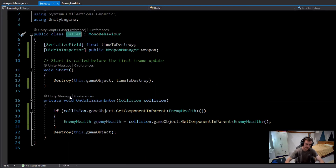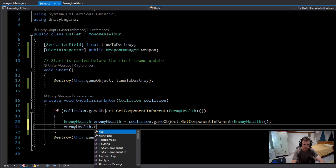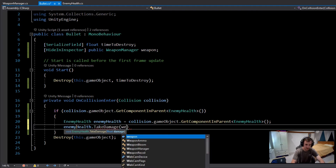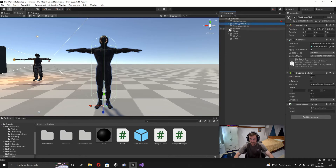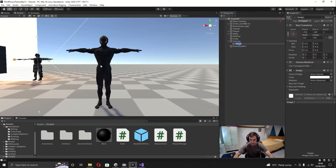Back in the bullet script, to actually damage the enemy I just call 'enemyHealth.TakeDamage(weapon.damage)'. Now we can test — but first, on the enemy I'll set the health to 100. I'll also quickly add a UI Image as a crosshair, set position X and Y to zero, change the source image to the Knob, set width and height to 10, and make the color red.